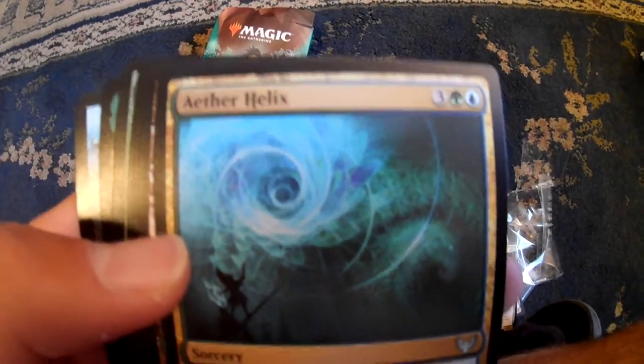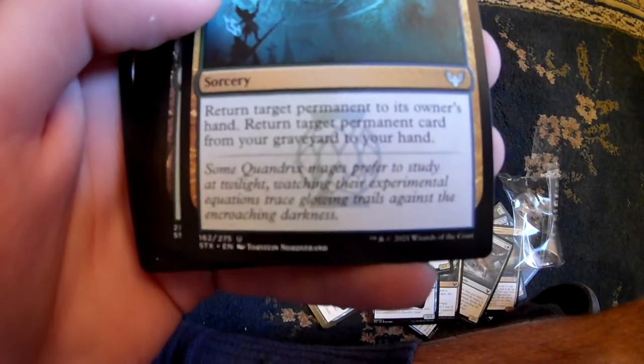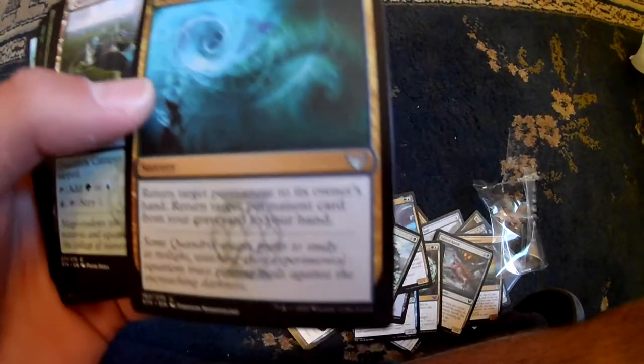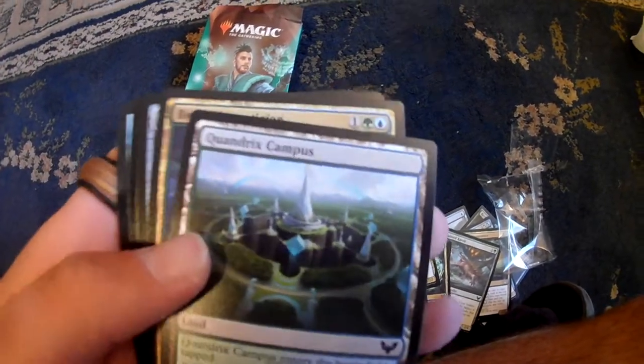Aether Helix - return target permanent to its owner's hand, and return target permanent card from your graveyard to your hand. I like this. I could use that. And I think we have another Quandrix Campus.